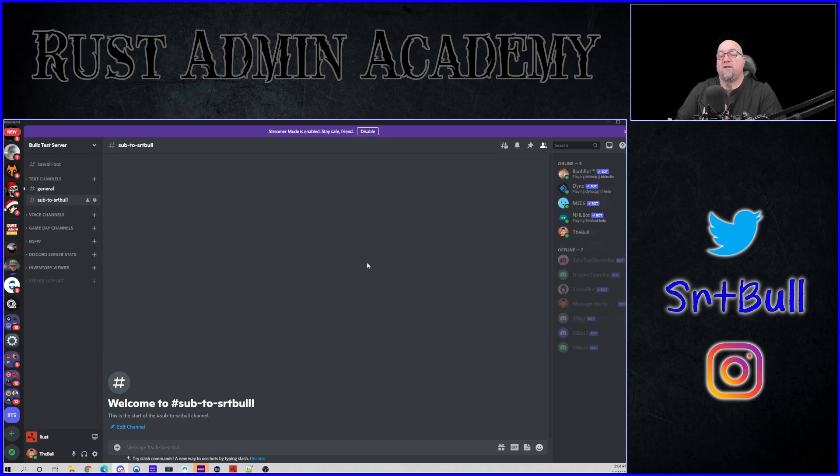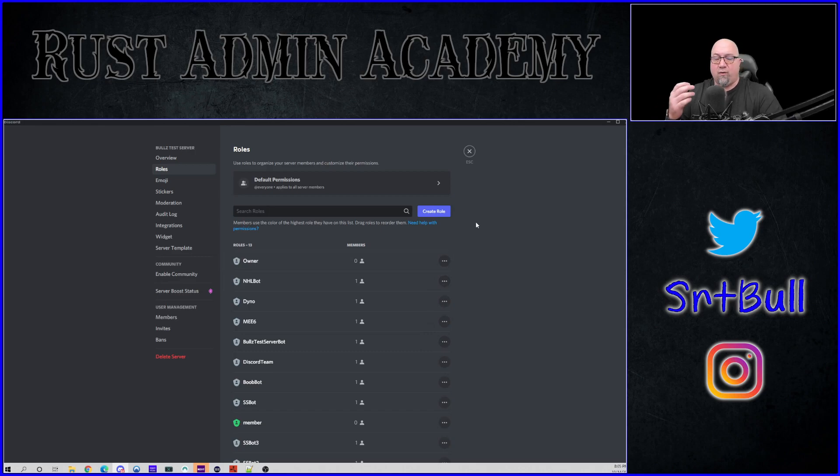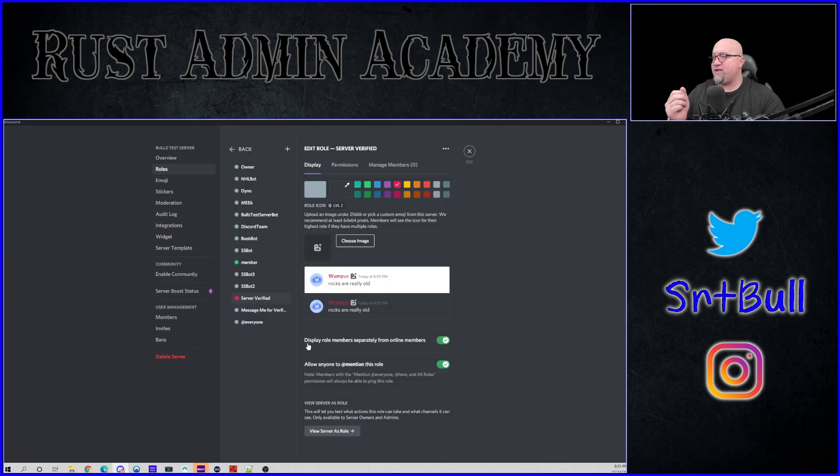While we're still in Discord, there's another step we can deal with now. Do you want to give your players a separate role showing they're verified for your Rust server? Go into Server Settings, then Roles, and create a new role. As you can see, I have a 'Server Verified' role already set up from my testing. Give it a color and do whatever you want with it. I also suggest enabling 'Display role members separately from other online members' — this makes your verified members show up distinctly from regular online members.